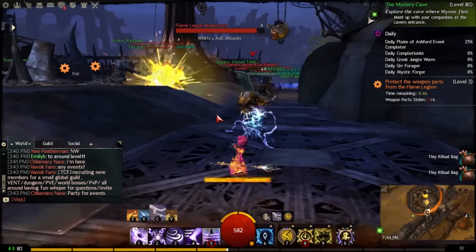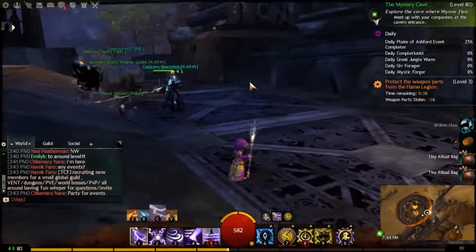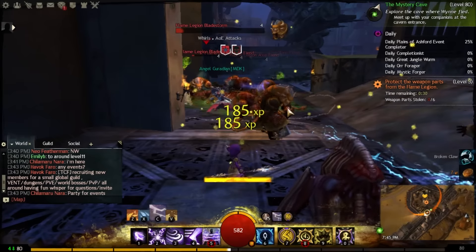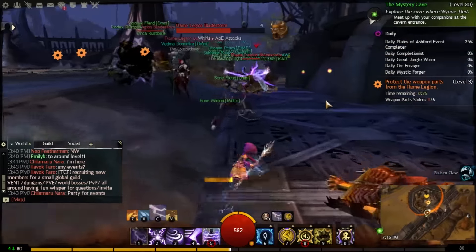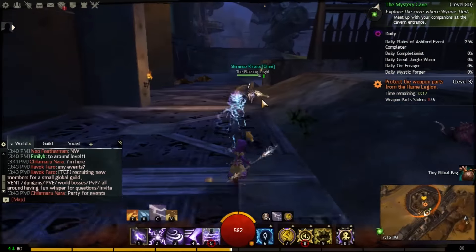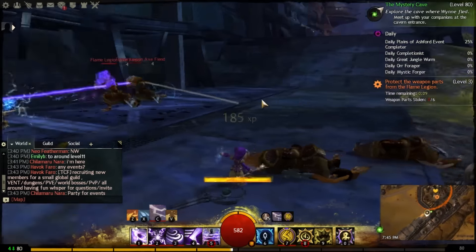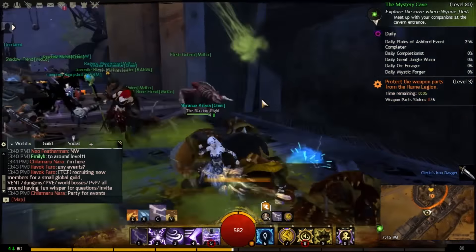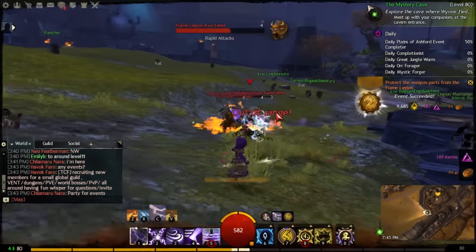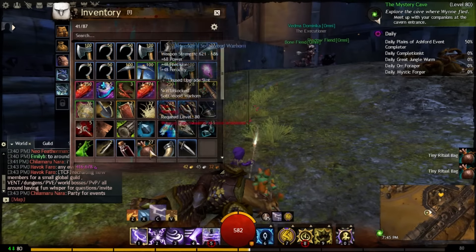As this event winds down to 47 seconds, I think we've got a ton of Ritual Bags. The more people here, the more Flame Legion will spawn. If you have an AoE ability or one of these abilities that chains together — like this lightning bolt that bounces off everything — you can get credit for a lot of this stuff without even doing much damage. You just have to alternate left to right. Traps would be really good too — like if you were a ranger, you could just trap the entrance areas and get loot. Now that the event is over, we look in our bags and we got 27 Ritual Bags.